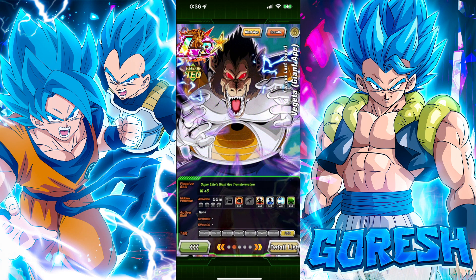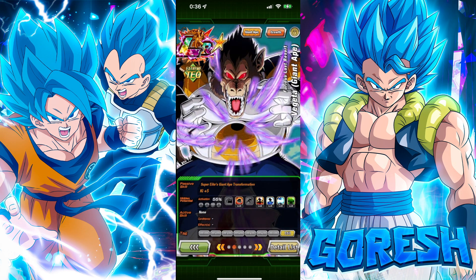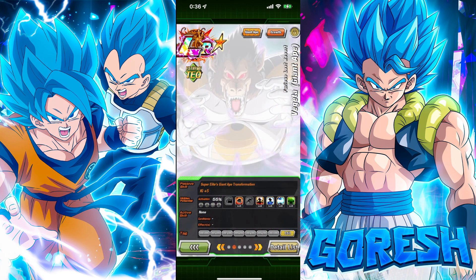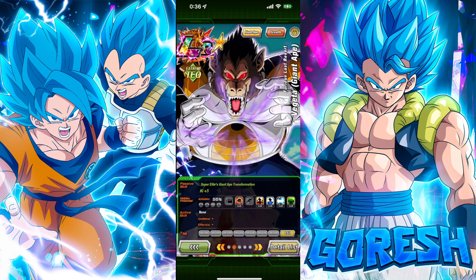With his Great Ape form he gets ki plus five, which is pretty good. He's starting the turn at 11 ki, so he needs seven ki to get his ultra super attack, which is still not that great but better than nothing. You can stay in that form for either one or two turns.